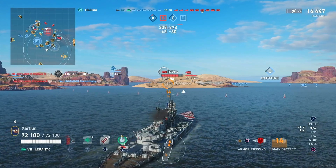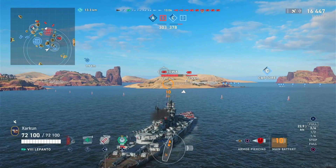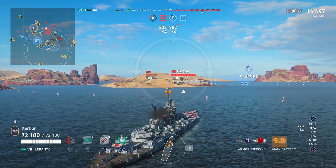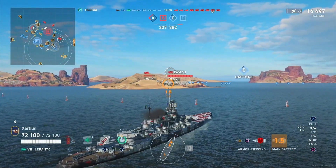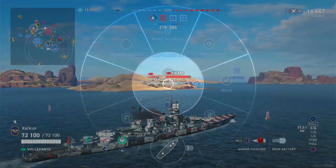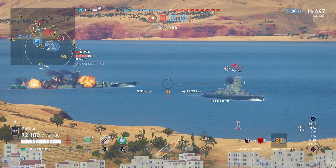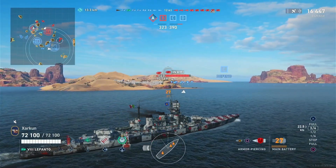Of course, if you are going to deploy the smokescreen generator, it is always important to make sure you're not under the smoke-firing penalty. You can monitor it by looking at the minimap. When you shoot your guns, your detectability blooms out to the maximum gun range. After about 20 seconds it falls back to normal, and you can see that on the minimap when the blue concealment circle turns orange and gets bigger. When it turns back to blue and gets smaller, you can deploy your smokescreen without the penalty.